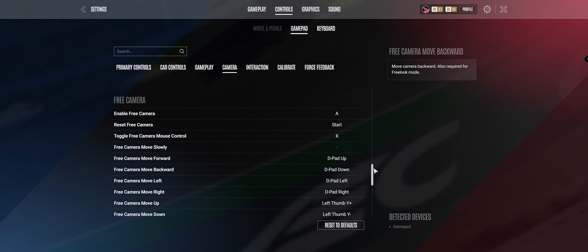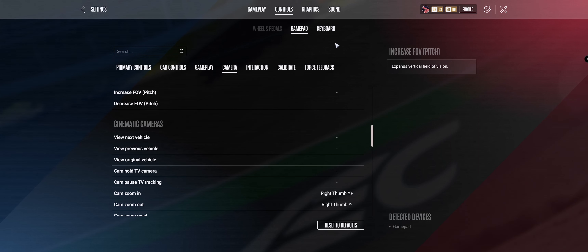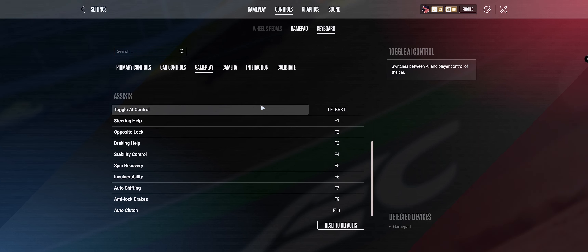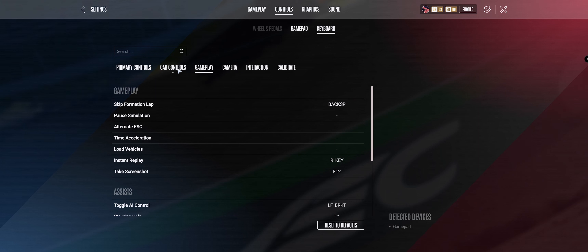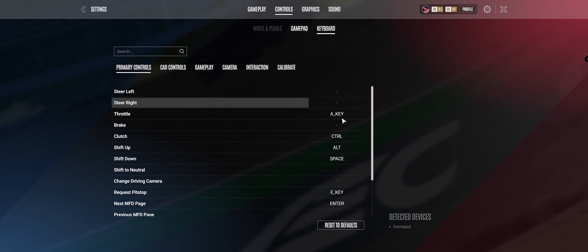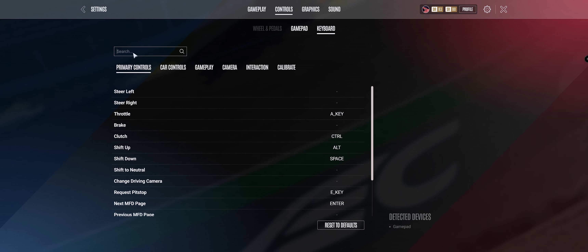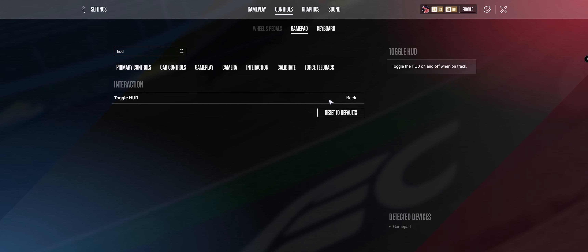That is square on PlayStation, but it's all different. So these are my settings. Then I go to keyboard. In gameplay, I have Toggle AI Control set up. And also, I think it's on primary, there's Hide HUD. So you go to HUD, and I have Toggle HUD on my gamepad — I can just get rid of it.